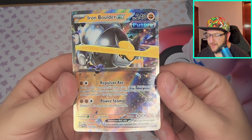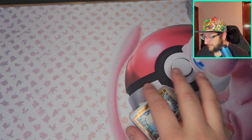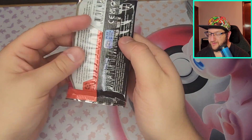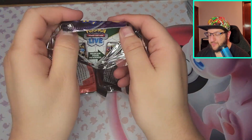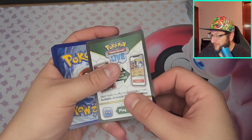That Repulsor Axe is pretty cool. Getting all the paradox Pokemon — which I guess that's what this set is, but I'm psyched. They made them such special Pokemon and their stats are crazy, so of course we're gonna love them.